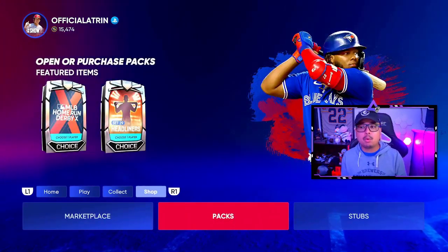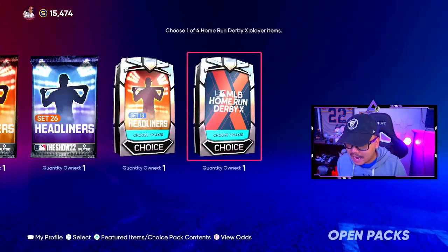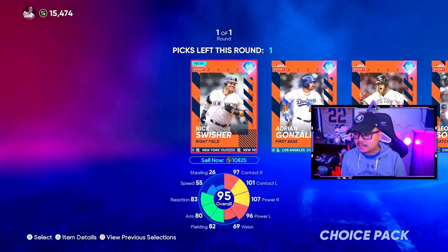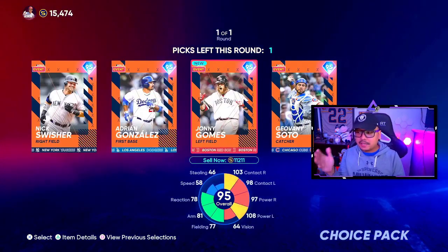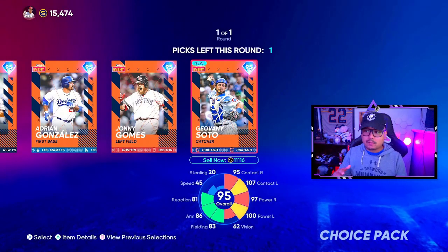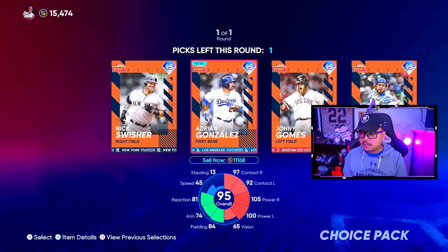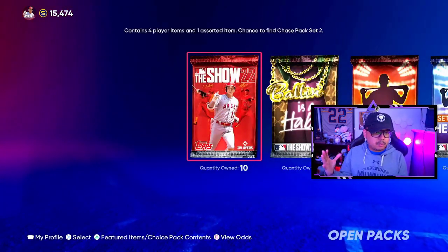Let's open up our packs real quick today. For the homerun derby free one, I would say sell them right away if you're not using them, because they will go down in price now that people are going to know they can do the showdown over and over and get these packs. I'm just going to go with the most expensive one right now — I'll go with Agon — and we'll sell them when we can.